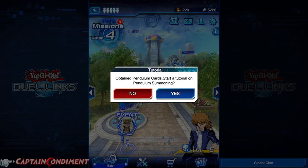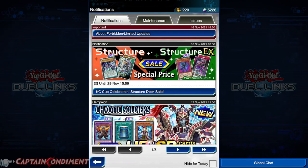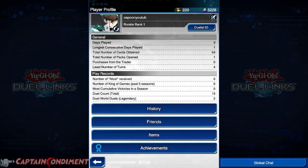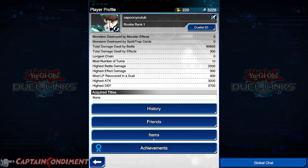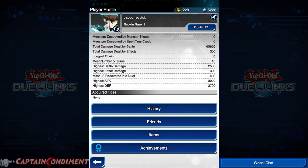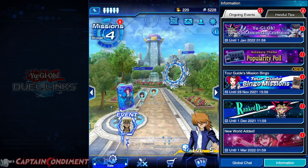As part of the ARC-V world, a new summoning mechanic became available — pendulum summoning. There's a tutorial on how to do so, and I highly recommend going over it and teaching yourself the mechanics. There is a notification letter at the top right which takes you back to the notification screen. You have a profile section with statistics on your dueling, friends, achievements you've unlocked — there are quite a lot of achievements, and playing this game on Steam will net you Steam cards as well. In the next part of this tutorial series, I'll be taking you through missions, characters, and more.